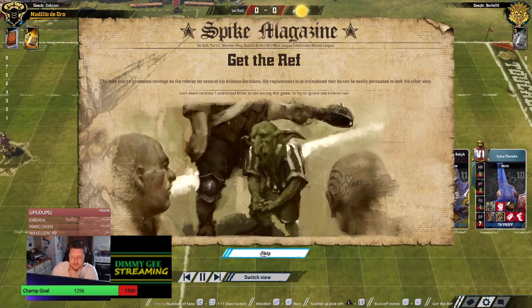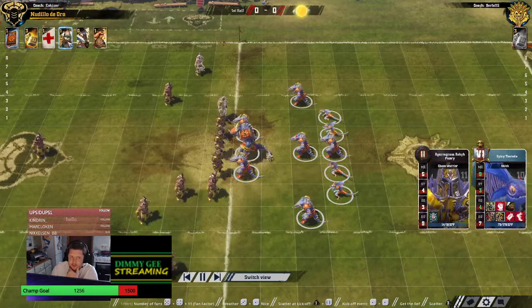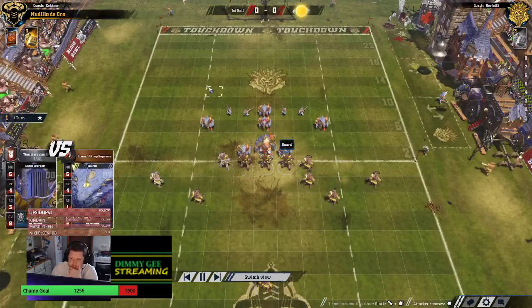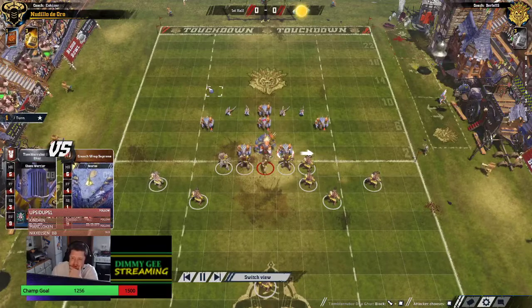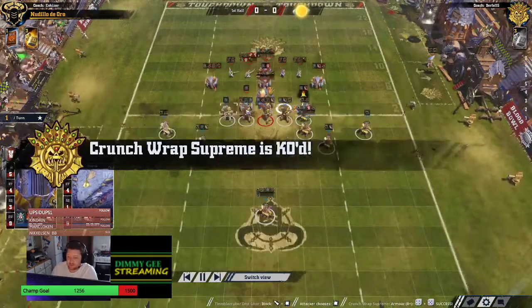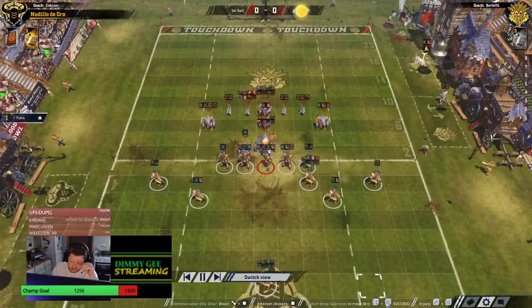So that's a bribe for both coaches — Get the Ref — I guess that suits the Chaos. There's an instant KO, and it was the Claw that did it as well.